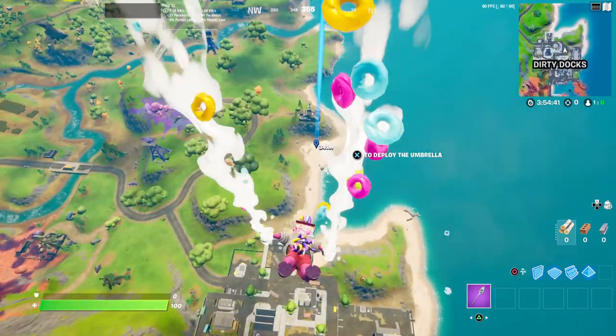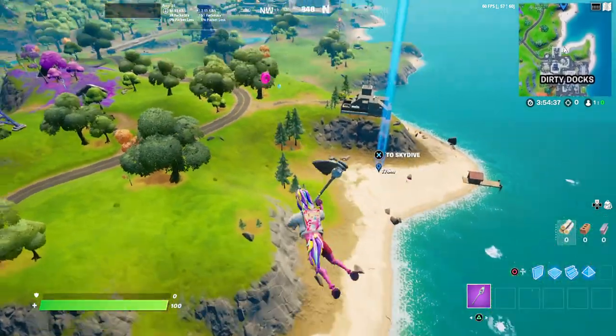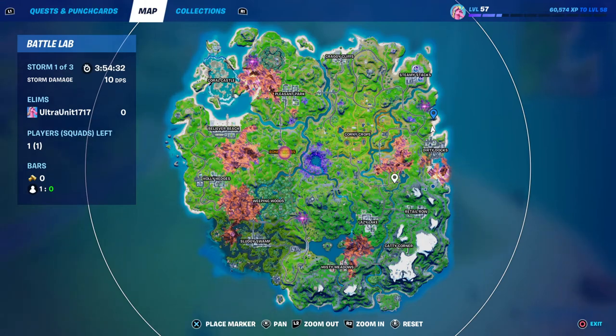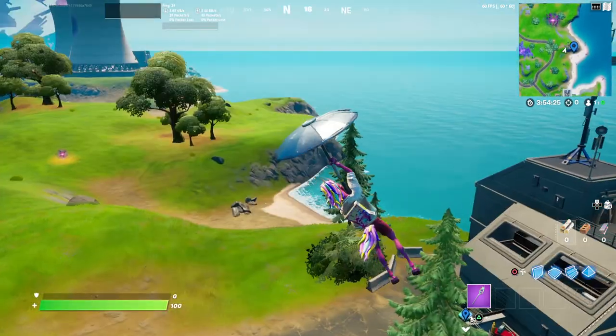Hey guys, welcome back to another Fortnite video here on the channel. Today we are checking out another IO base location. This one is known as Base Roger. It is located right outside of Dura, in between Dura Ducks and Steamy Stacks. It is a pretty neat location because it is right on the border of where the ocean is.